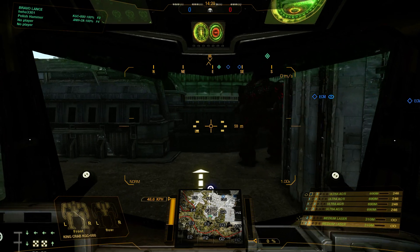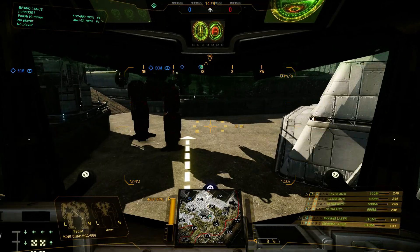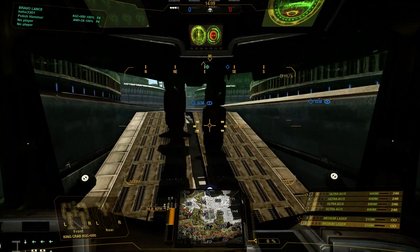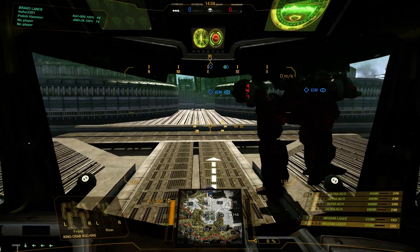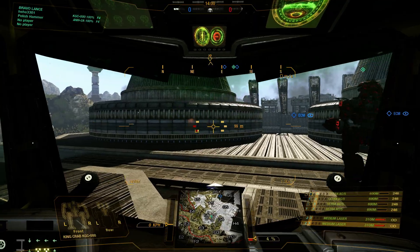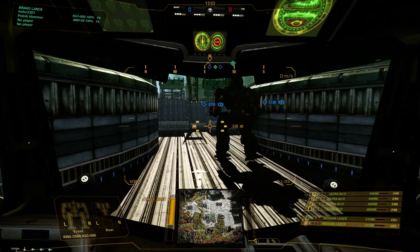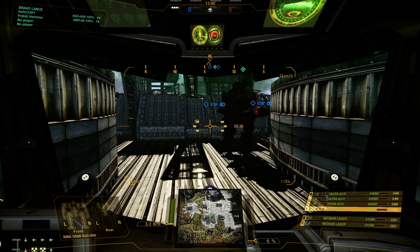Question for you guys — before we get into real fights, do you guys use a fire group for Alpha Strike, or do you have a button set for Alpha Strike that you use? I don't typically Alpha Strike. I have a voice command for that. I usually have a fire group, but I don't have one on this one because I only have four weapons, so it's literally group one. I have a voice command for that, so I will not say the words.